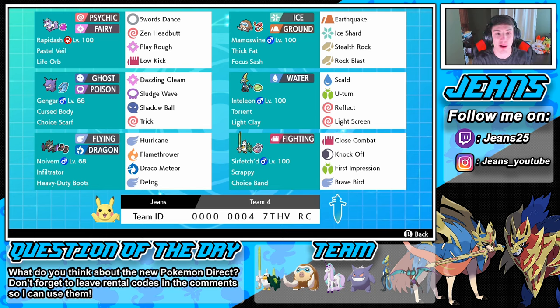Rocking the front spot we have Rapidash with Life Orb. I'm actually hyped to use it because it can set up with Swords Dance, has Zen Headbutt, Play Rough, and Low Kick for coverage — which is beautiful with this setup.